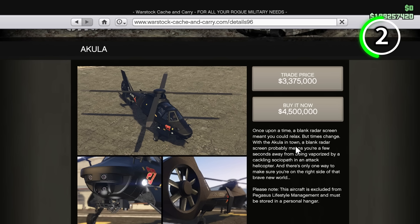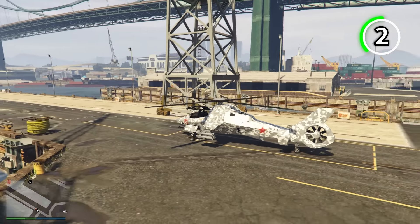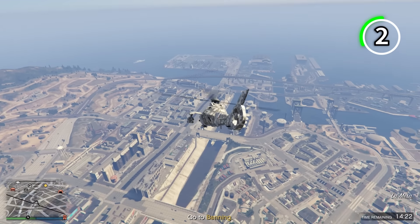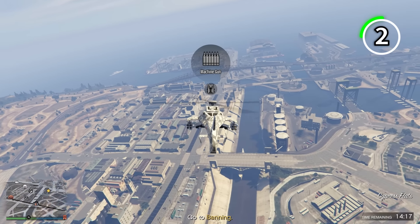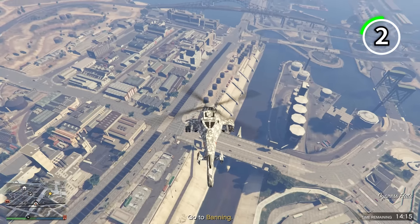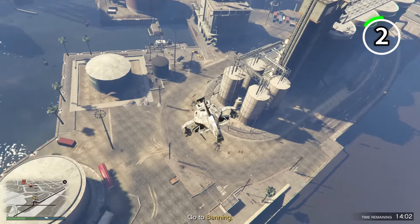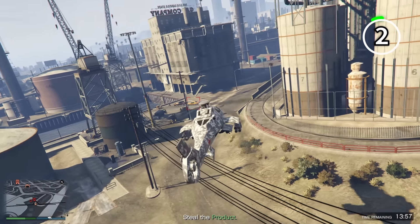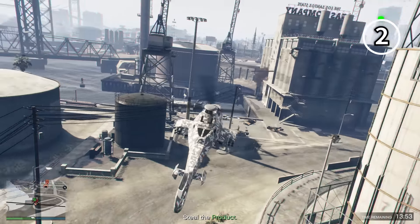Another great aircraft option is the Akula — expensive, yet insanely convenient. Not only is it a fast and agile helicopter, but it has great handling as well. The most notable feature of the Akula is its stealth mode, which allows you to move across the map without being visible to any other players, making it very useful for running businesses. You can also hide any business supplies that you are carrying while in stealth mode, making it harder for any griefers to attack you. The homing and barrage missile options for the Akula also give it an upper hand during any dogfights.